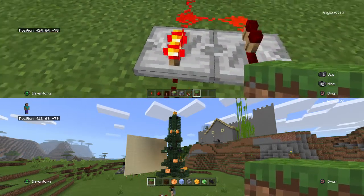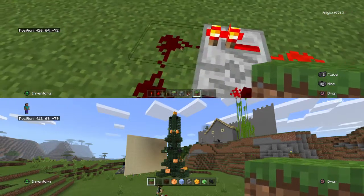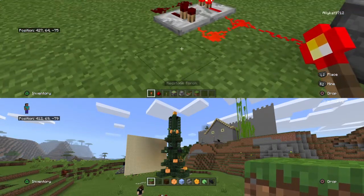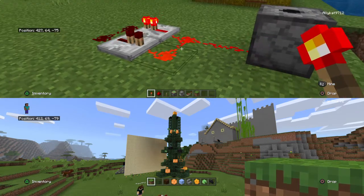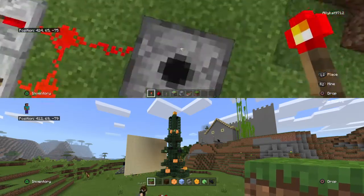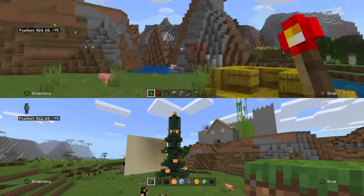You're going to need to place one repeater like this and one repeater like this. Put your redstone here and here, put one here, and then take this and go like this. Place it down and then break as soon as you place it down. You should get it blinking like this. Then put the thing you want to launch inside of it and it will do that.